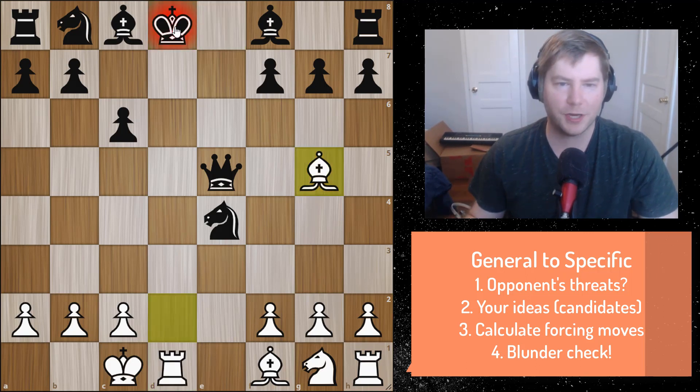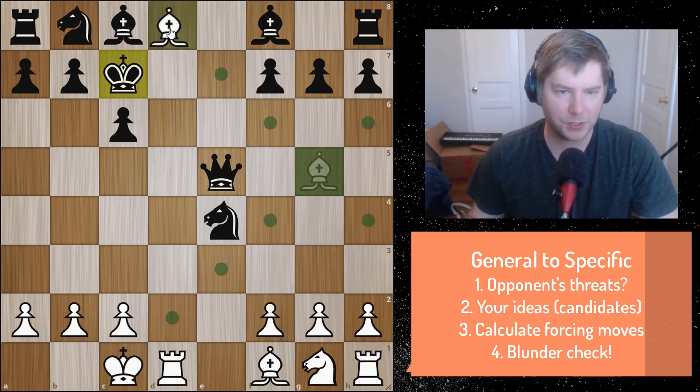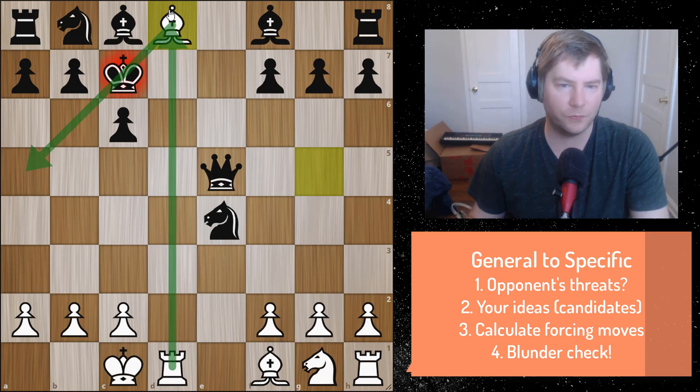All you need to do is double-check what happens if he goes to c7. The rook is controlling the d-file, and you can actually bring the bishop in on d8 and deliver checkmate that way. Notice everything's supported — a final and beautiful combination.